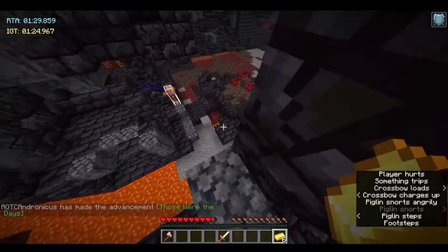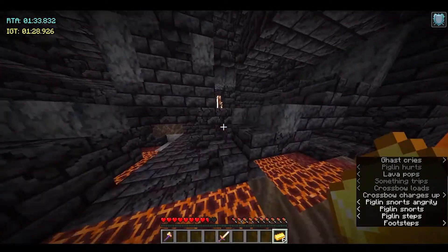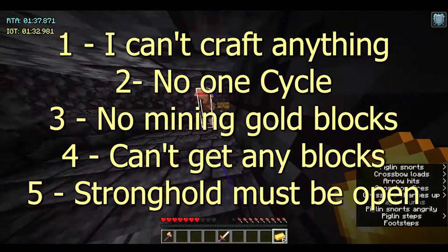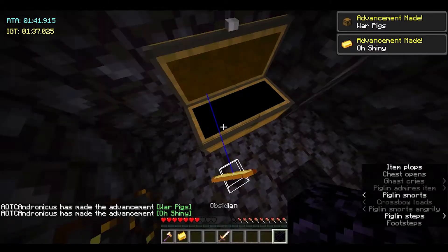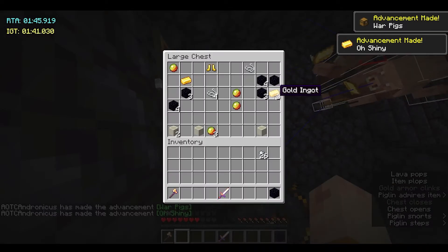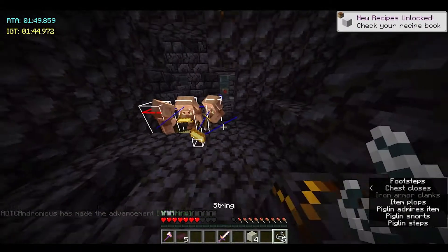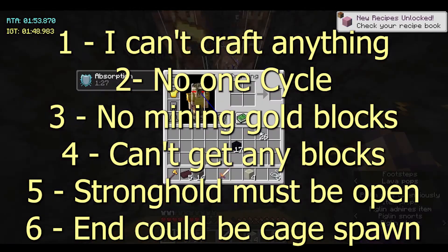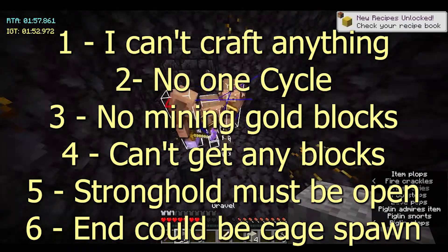Although the worst parts come at the end of the run, where the stronghold has to be ocean-exposed, and even with ocean exposed there, a portal room has to be exposed. I lost I think 2 runs to that, which was really annoying. And also the worst one is, even if I do manage to finally get to the end, there's like a 1 in 3 chance that I spawn in a cage in the end, in which case the run's not playable because I'd have to break blocks to get out.